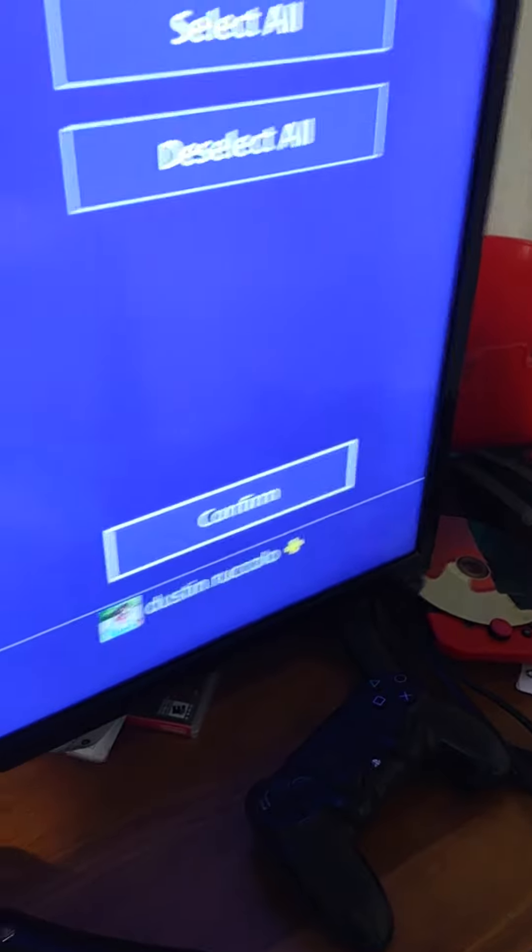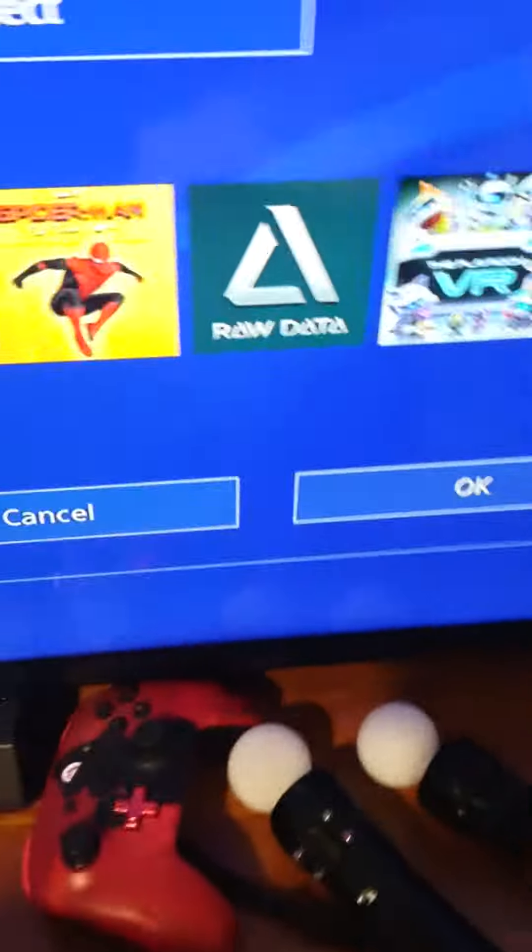What you're going to do is press confirm. Grab your DualShock, go to confirm, then press the OK button. This should pop up, and all the games should be in your folder.